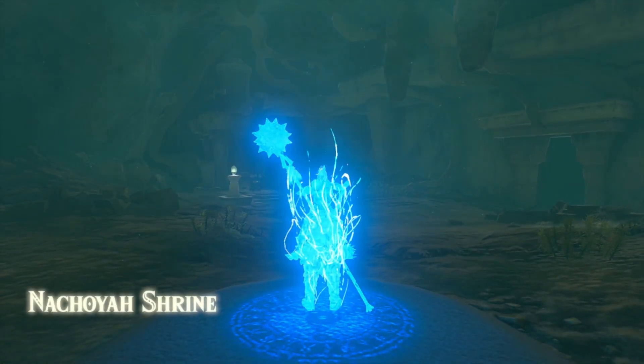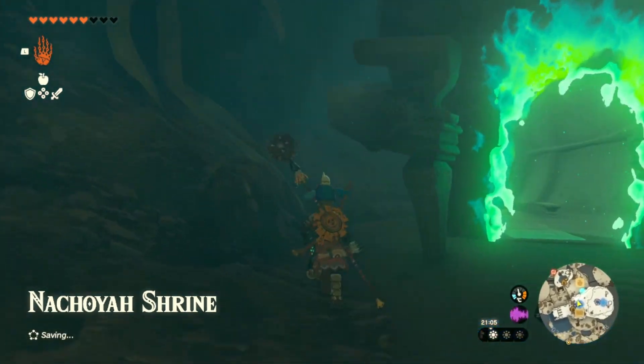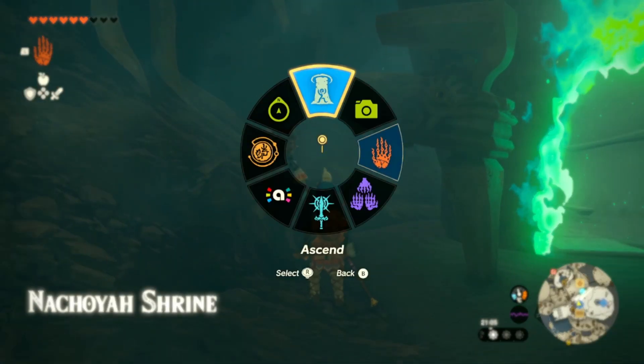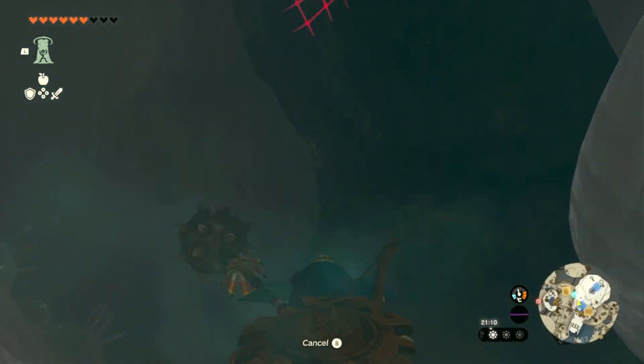Before we get started we are going to infuse our weapons cheaply and see what else we will need to bring with us. So firstly we're going to head up to the sky islands and go through the Nochaya shrine, which is unlocked early in the game.